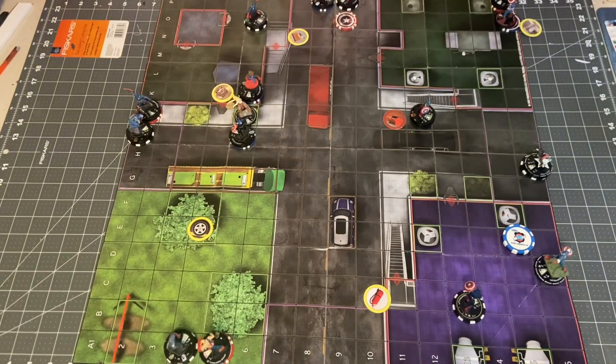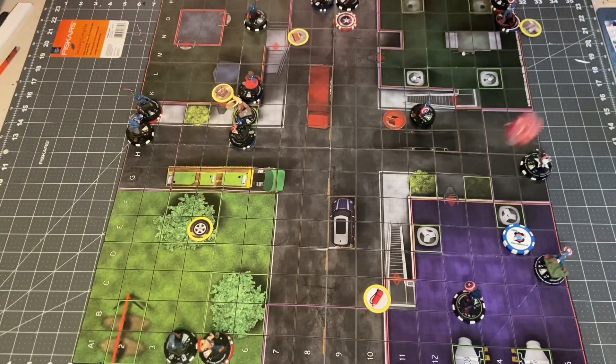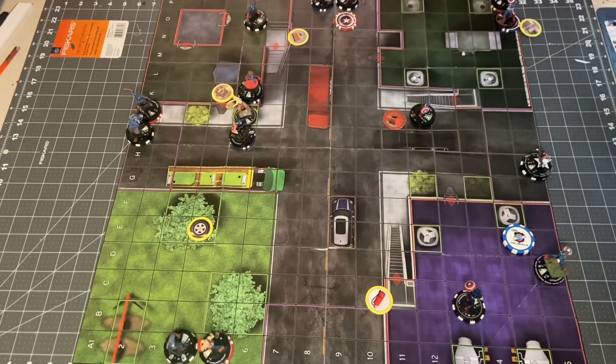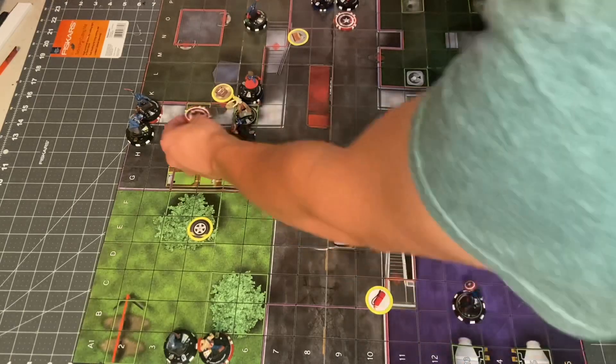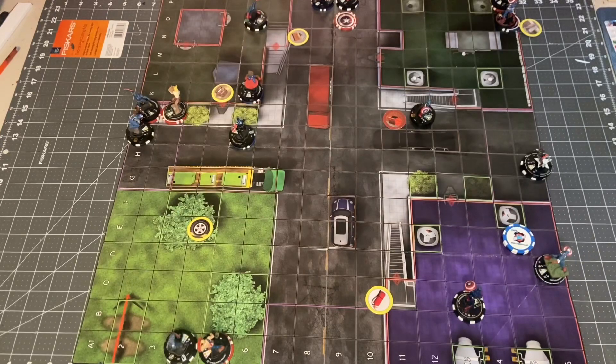Next up, we're going to have Rajaz. He is a 9 for 2. He'll just try to break away and he does get it. He'll move to a good spot on the board where he can eventually attack some people.